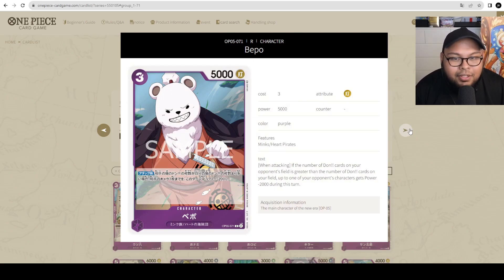Then we got Beppo — 3 cost, 5000 power. When attacking, if the number of Dawn cards on your opponent's field is greater than the number on yours, up to one of your opponent's characters gets minus 2000 power during this turn. This is decent — it's doing what Red does by giving something minus 2000 power but in purple. When using Red-Purple Law, you Dawn-minus-3, attack with Beppo, give something minus 2000, then attack into it. It's a playable card, though not sure if people will gravitate to 4x Beppo — it might be a tech card in the future.